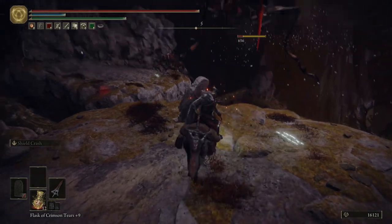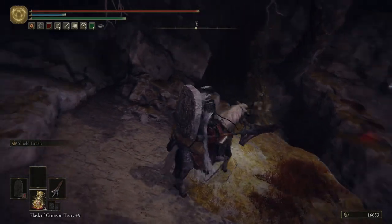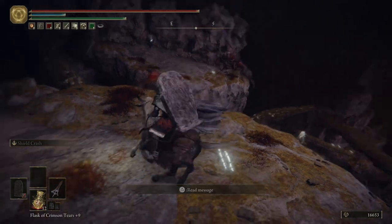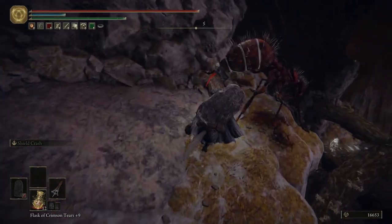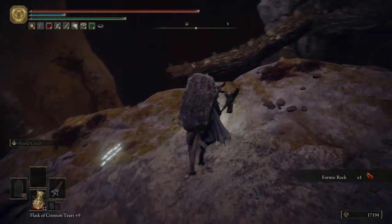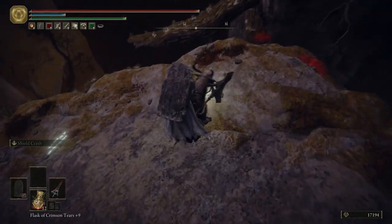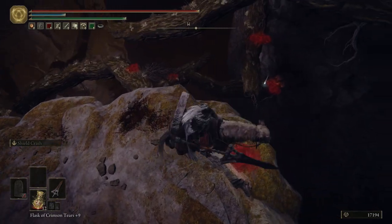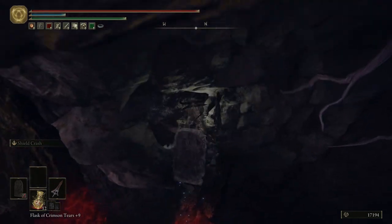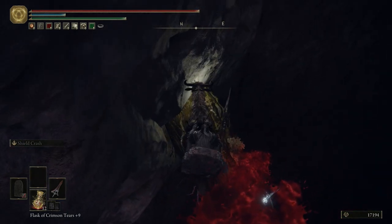I'm just looking around for items — there's a stupid ant, got him. By the way, I'm considering resetting my build and going full strength. I still like the bleed on the shield but I kind of want to just have it be a heavy shield. We're making this jump — having the horse is a very good idea here. I really like the great spear's swinging animation on the horse. With a different type of spear you do a lot of thrusting, which is awful.